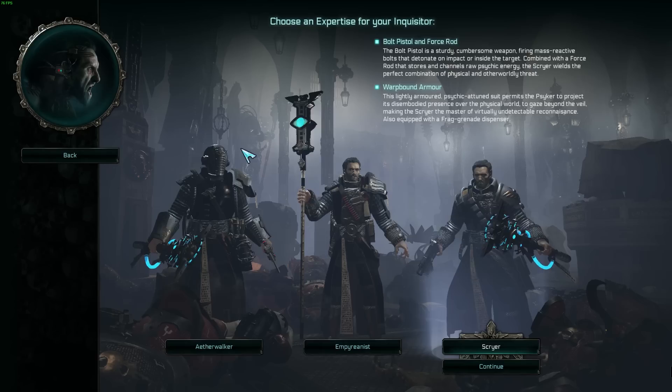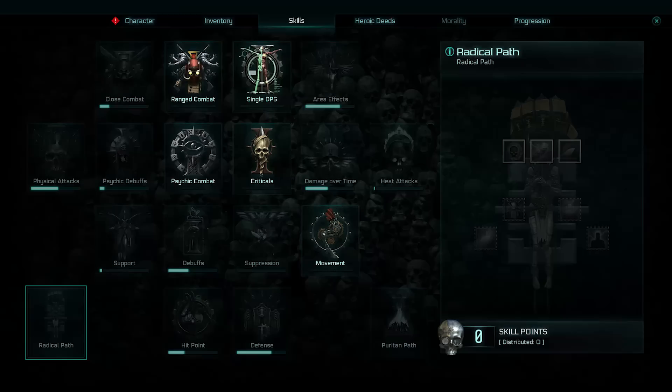One thing to note is that the Scryer starts with a bolt pistol, whereas the other two Psyker subclasses have to wait until around level 10 to unlock it. You do get a different progression meter and specialize finding skills and items unlocked at different intervals depending on which subclass you choose. The Scryer also has warp-bound armor, which unlocks an additional psychic ability they wouldn't otherwise have on their bar.